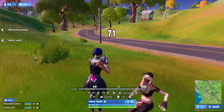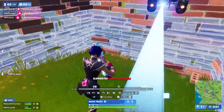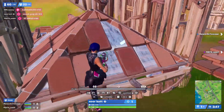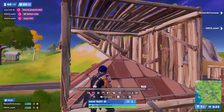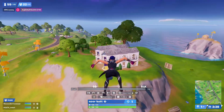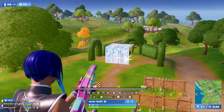I think everyone knows the struggle of actually finding teammates which will fit 100% into your personal playstyle. Everyone has a different game sense — someone of the trio has the best aim, someone has the best mechanics for box fights, and someone has the best rotations or game sense. Mid-game fights are probably the hardest fights to take in Fortnite, so much can change the outcome of the fight, therefore it's really important to know the abilities of each teammate.